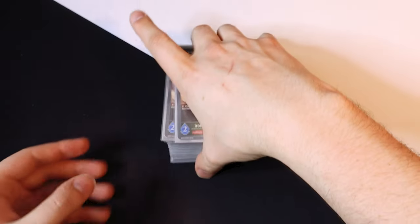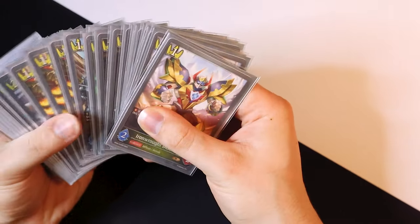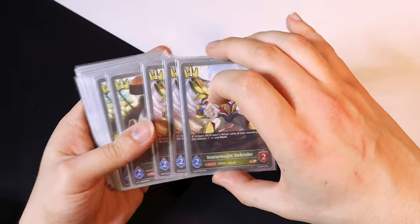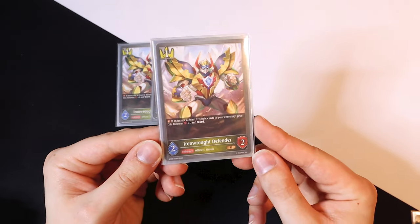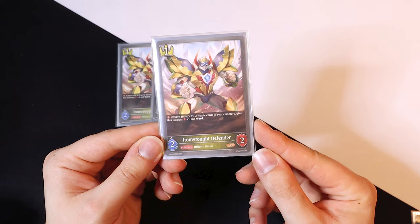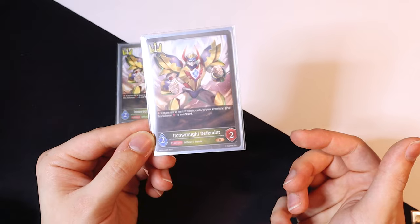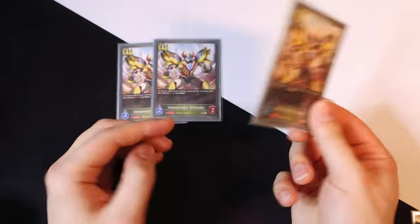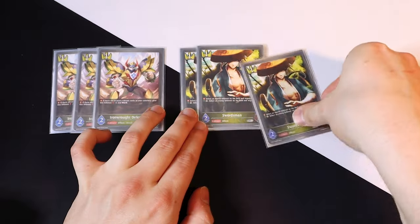Going right into the deck, we'll start with the low cost cards. This is a heroic Swordcraft deck, so we've got a lot of heroic cards. We're starting off with three copies of Iron Rot Defender. Iron Rot is a one-cost two-two. He's got fanfare: if you have two heroic cards in your cemetery, he gets one shield and Ward. It's still nice for a one-drop to be a two-three late game with Ward, but also good early game as a two-two.